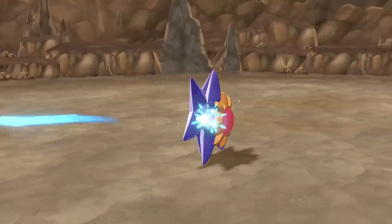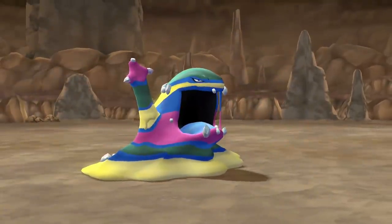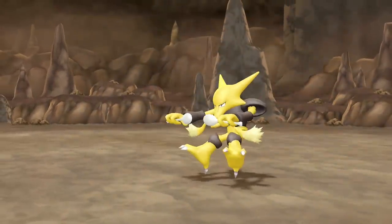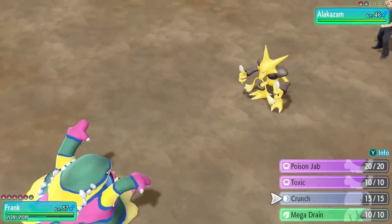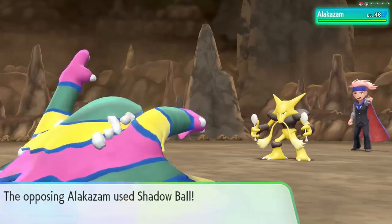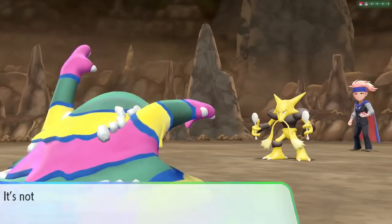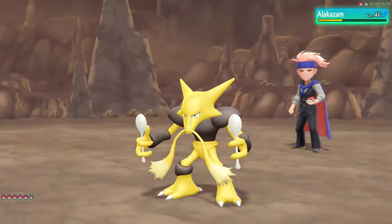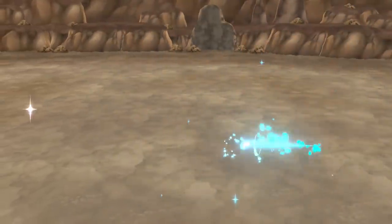Why did Mr. Mime throw up Reflect knowing that I have only special moves? I guess he thought I was a physical attacking Starmie. Alakazam is coming out next and them spoons are trying to dig at our Muk right now. I know it looks like ice cream, but trust me, that ain't Neapolitan — that's pure sludge right there, toxic goo. Which I guess is kind of like ice cream too if you eat too much of it.